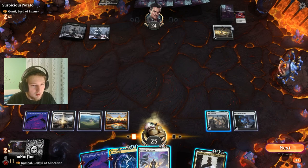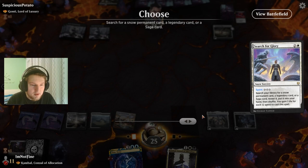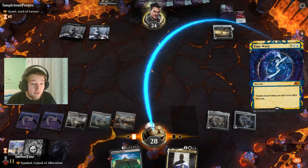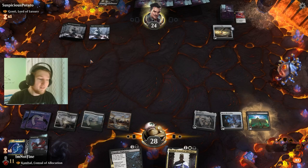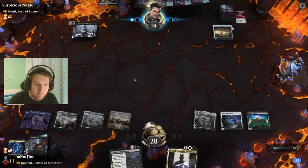I think it's just going to be Bolas Citadel. Time Warp! That worked out really well — insane. Bolas Citadel, fire the laser! It's an Infernal Grasp — anyways, yeah, beautiful, awesome, amazing. Insane card.